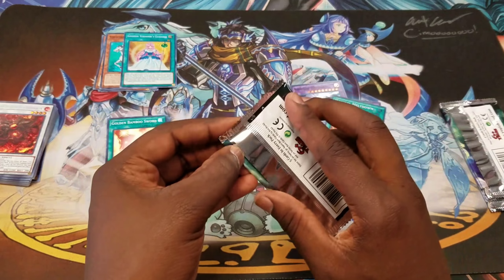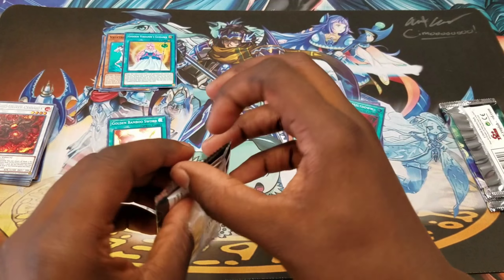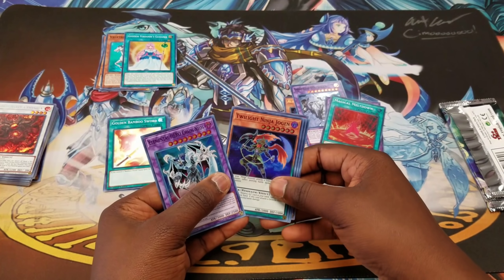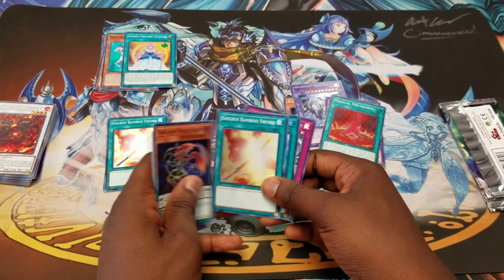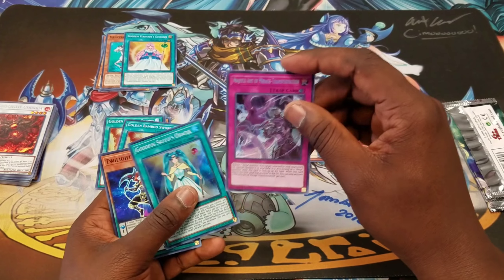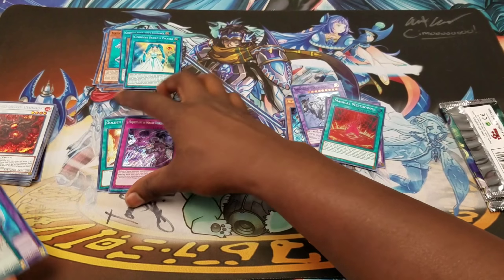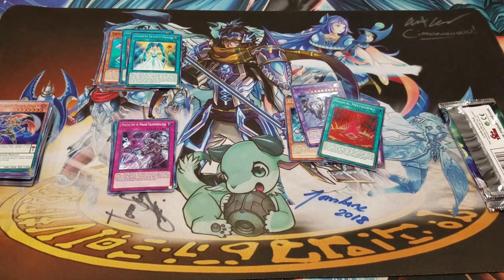We got the Old Entity but we need Azathoth and we need Niarla, so we want to shut down every hand trap in the game before we start our turn. We got Super Joking — that's fine, but we already got our Ultra Rise Transformation. It's a trap card, that's all that matters.